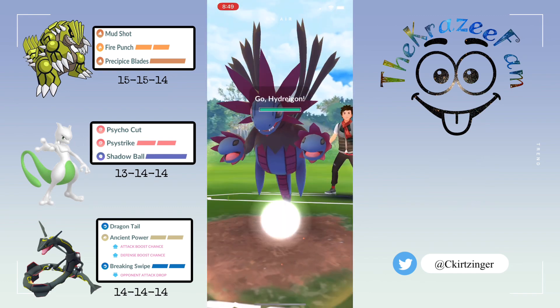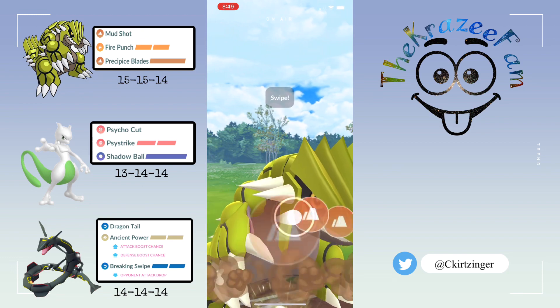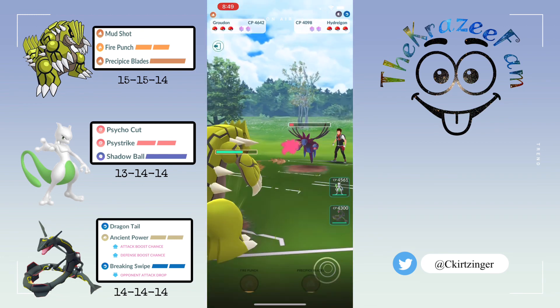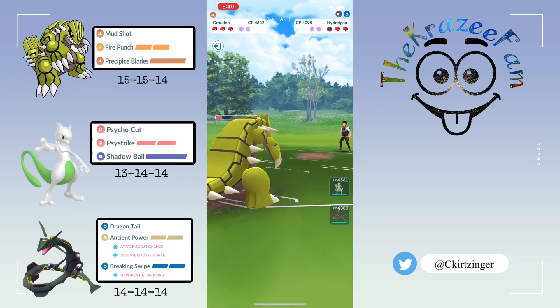Farm down their Dialga and that's a good game. Into the next match — Groudon into Hydreigon. Going to go for Precipice Blades right off the start and they let that go — big boom, almost one shots. Now I'm going to let this move go — it's just Dark Balls. I farm down and now I've got another move loaded.